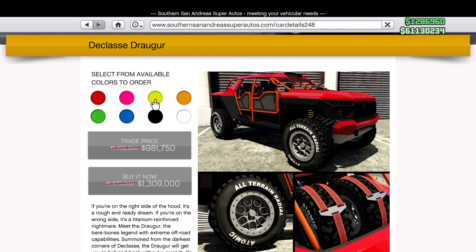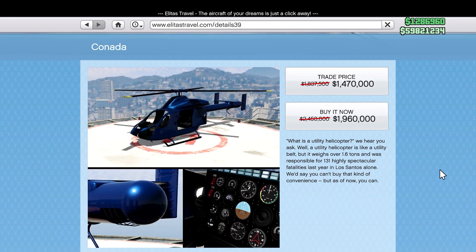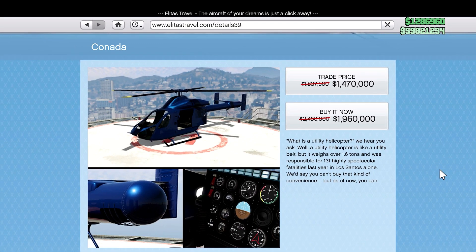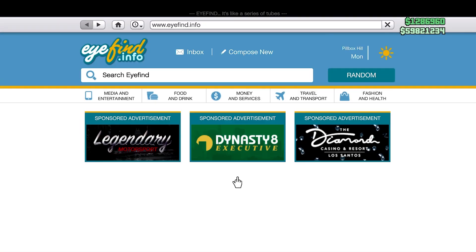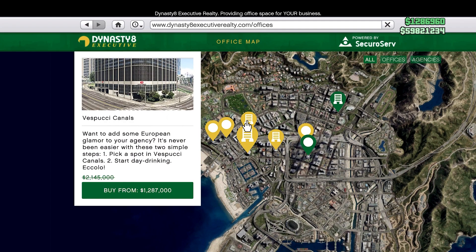On Elitás Travel we have the Akula, which is one of the faster helicopters in the game. Unfortunately it doesn't have any weapons, but it is pretty quick, so definitely something worth checking out.